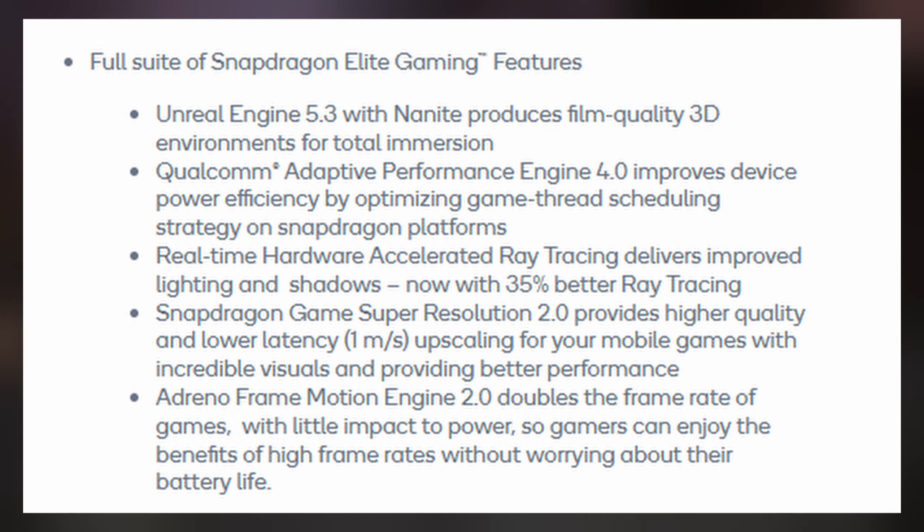Ray tracing was supported in the previous generation, but now we have 35% improved ray tracing performance. For those new to the term, ray tracing is technology that makes lighting and shadows in games look much better and more realistic. It's now 35% better at tracing the path of light rays, which means you get more accurate and detailed visuals — like realistic reflections and shadows — while actually playing a supported game. Just note that this is from the official Snapdragon 8 Elite website, not desktop.